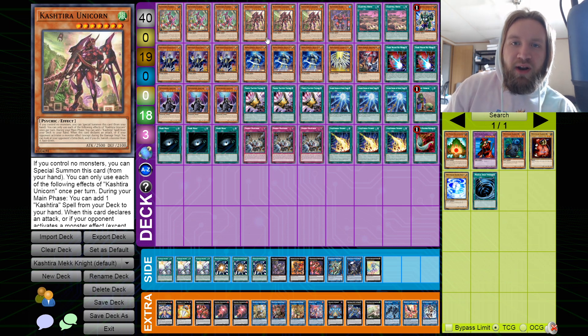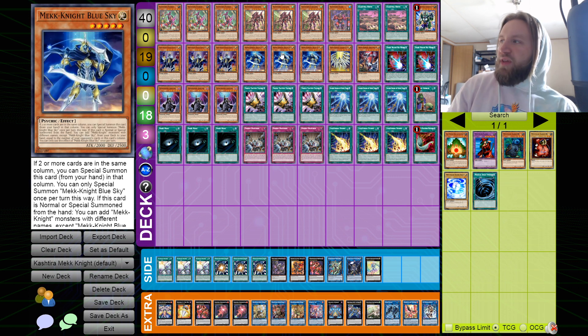I was also testing around with Bestials — you could play Bestials and put in a level six Mekk-Knight. If you open Bestials with Mekk-Knights you can make rank sixes, but if you open Kashtiras with Mekk-Knights you can make rank sevens. I think this opens a lot to be explored, but I'll get into the list now.